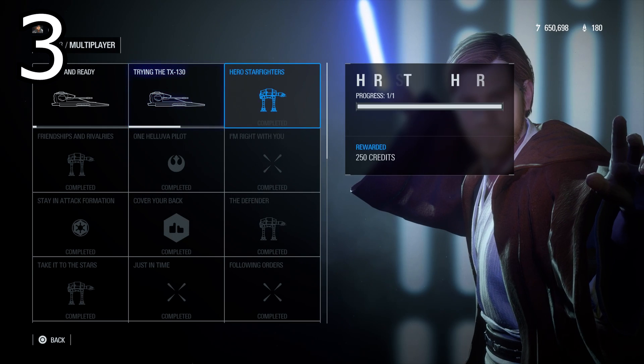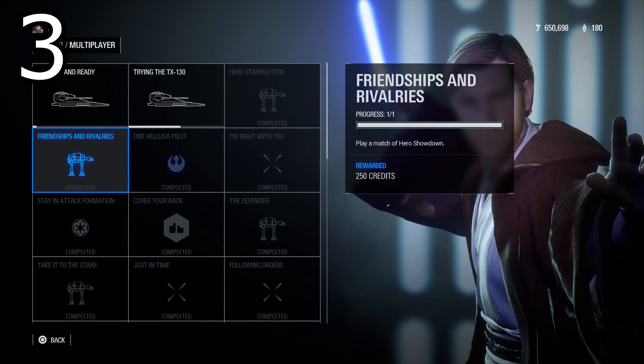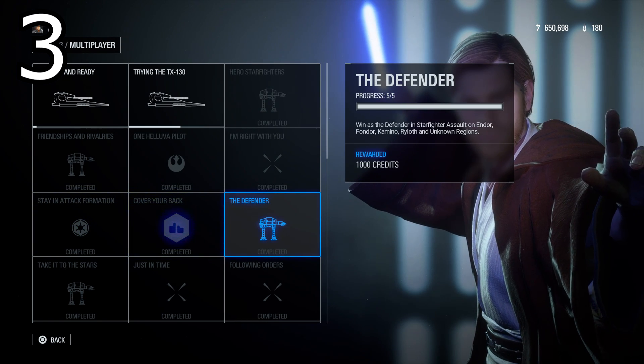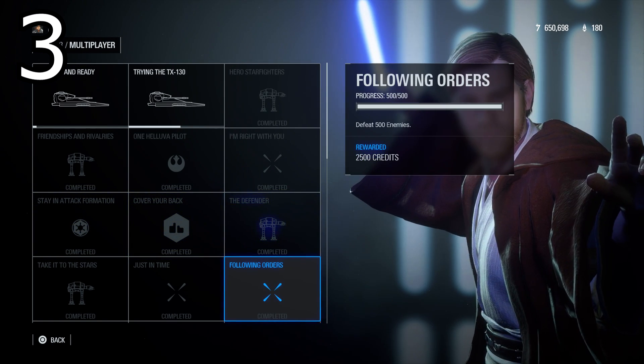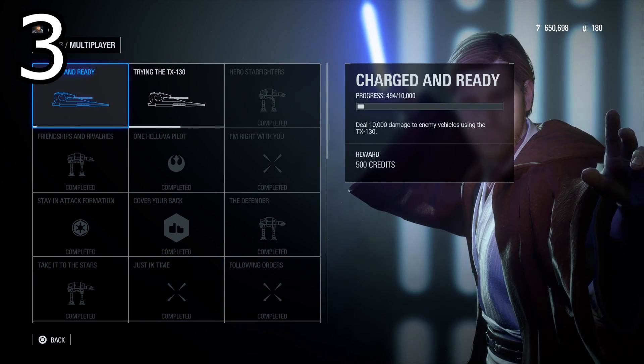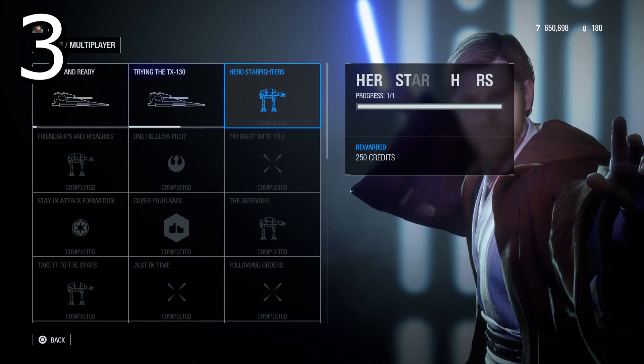Tip number three: another one for gaining credits quickly is completing all your challenges and milestones. If you go into the menu there is a career section where you can see all your milestones and challenges. These can be completed for credits, and the daily challenges will also get you extra credits for those skins you want to buy.